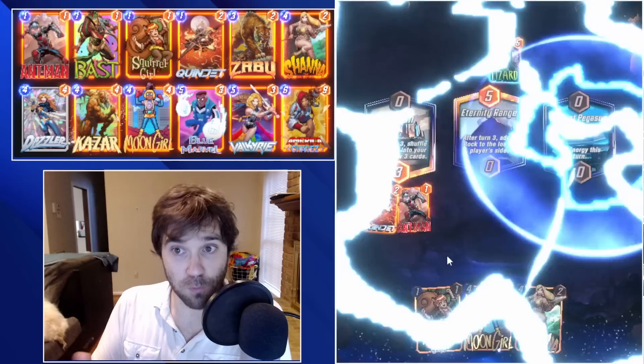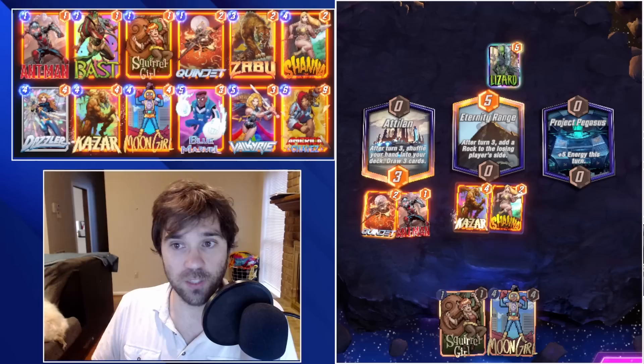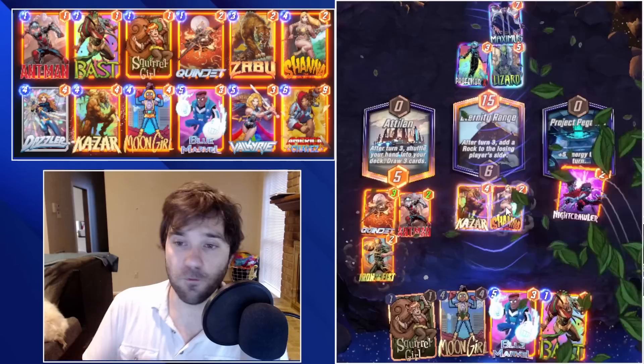Strong Guy is a four-cost, 10-power card if you trigger his ongoing ability, and you have control over what cards you have in your hand — you can run discard cards, empty your hand a number of ways. But Dazzler can be completely derailed by a Spacethrone or a Professor X. When building a deck with Dazzler, she can't be your only win condition. Similar to building a Hawk deck, you can't rely too heavily on one particular thing.